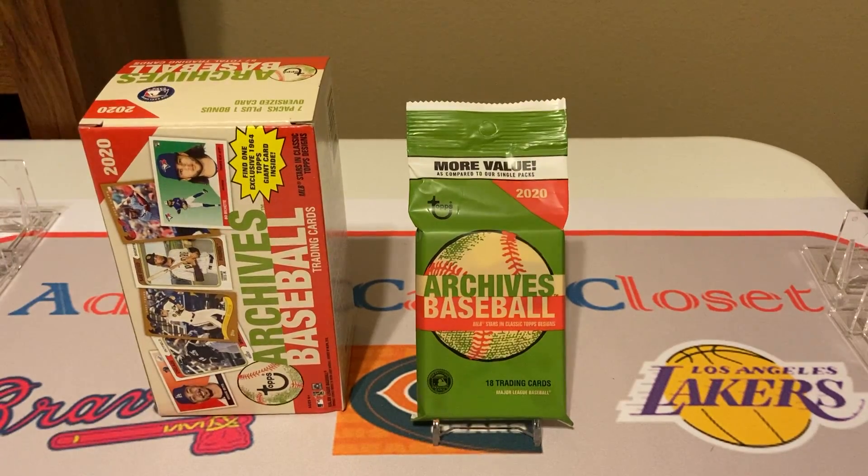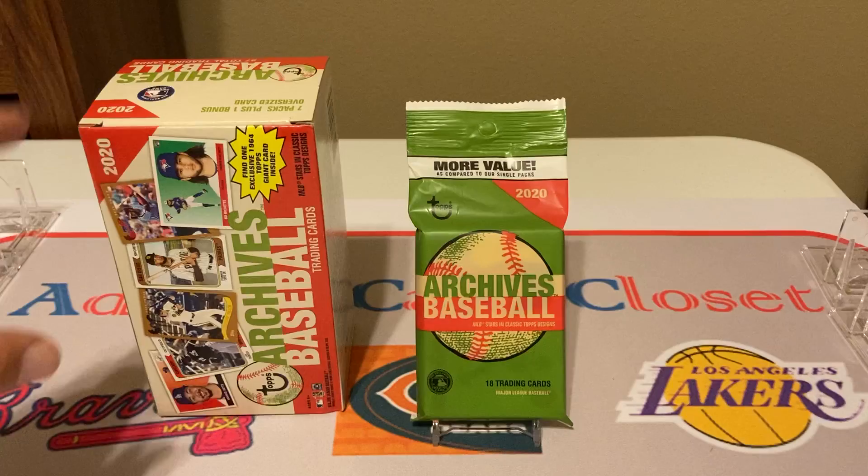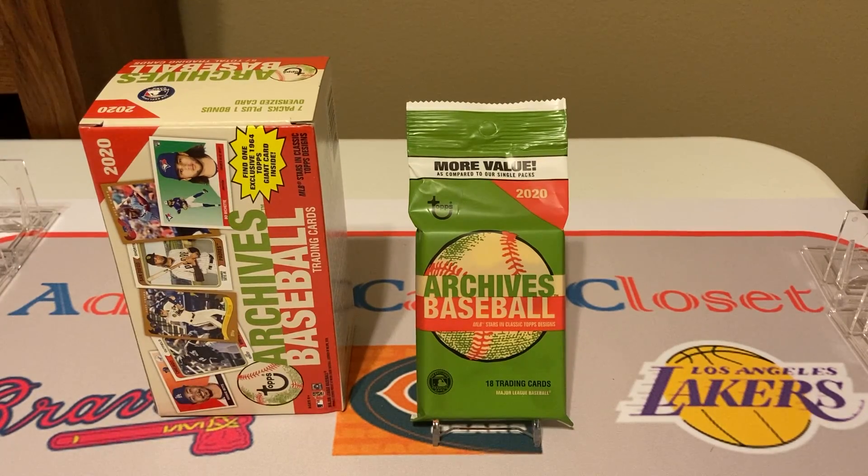The blaster is also going to feature a 1964 Topps Giant size card, which is just a little bit larger than the regular card. This box is going to feature seven packs of eight cards each, plus the one bonus card, which will make 57 cards. And then your Archives fat pack is going to have 18 cards in it.